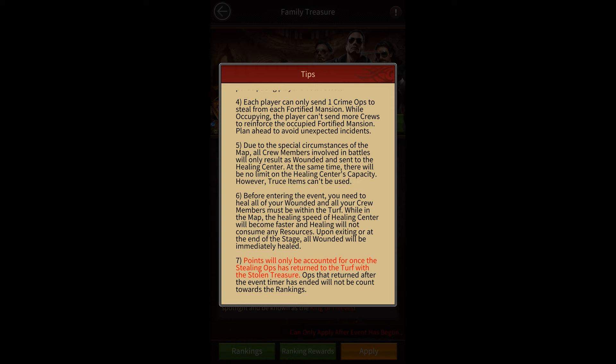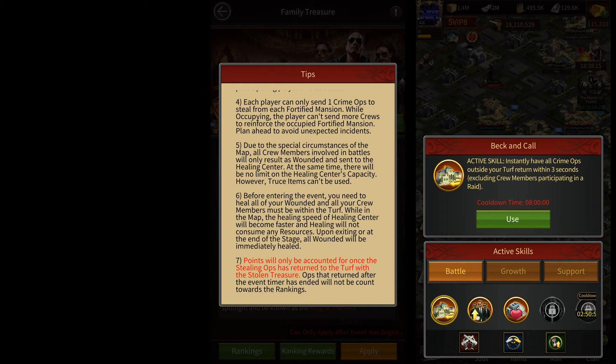Another important rule to be aware of is that the gathering points will only be added to your score once your troops return back to your turf. They won't get added when you recall them, so you want to make sure that you use the beckon call skill a few seconds before the event ends, because it takes 3 seconds for your troops to return even after using that skill.